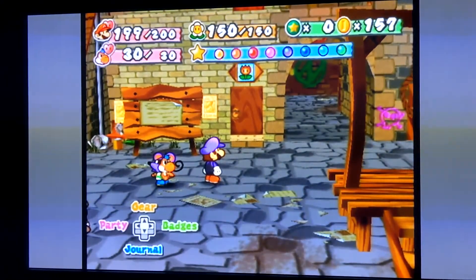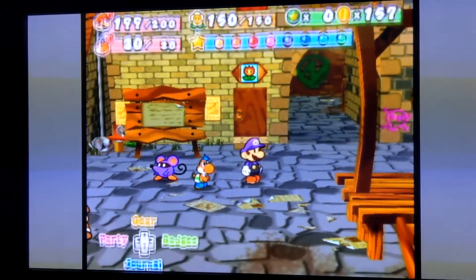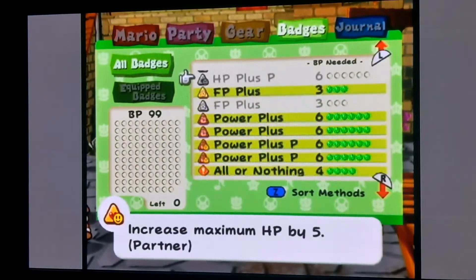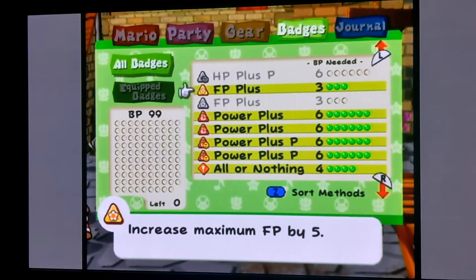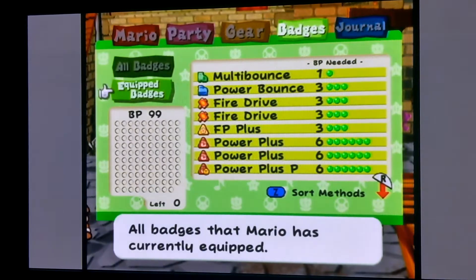We've got 200 HP — well, 199 at the moment — 145 flower power, but we're supplementing that with one FP Plus so I can have a nice even 150. And then 99 BP.